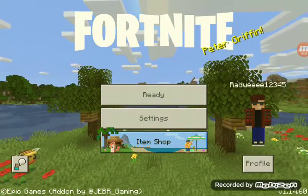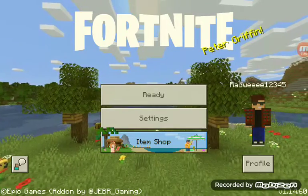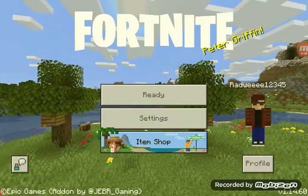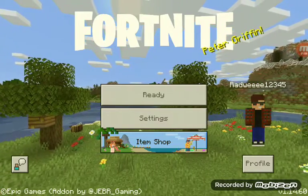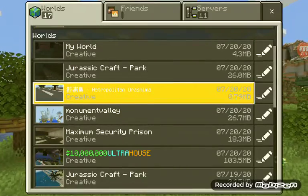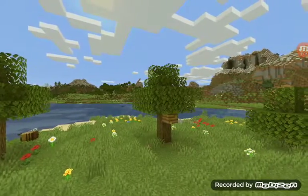So here it is — if you go down you see the version: v1.14, specifically 1.14.60. So we're gonna go — alright, I got it. We are going to head back and we're gonna go here to edit our world.